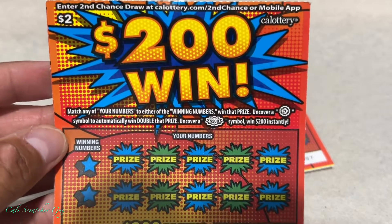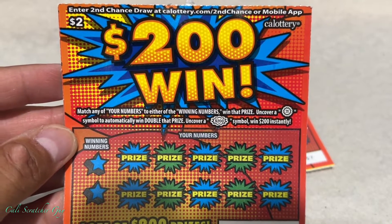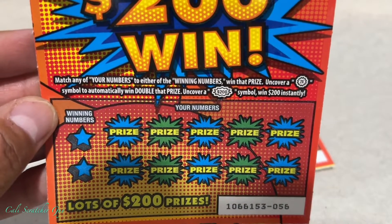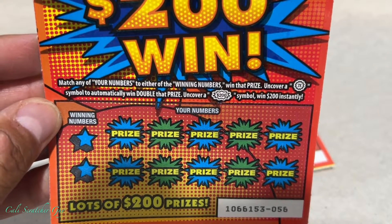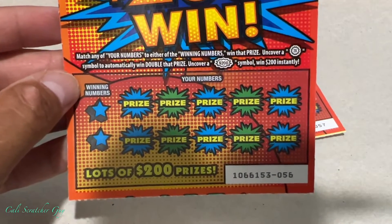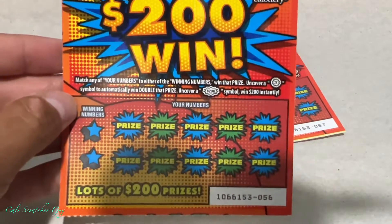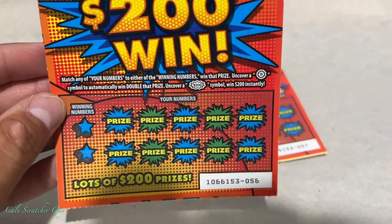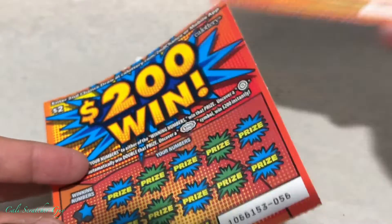Alright guys, just like always, let's go over the instructions real quick, just in case you guys are brand new at playing this game so you have an idea of how to play it. So right in the middle here, match any of your numbers to either of the winning numbers to win that prize. Uncover a 2x symbol to automatically win double that prize, or uncover a $200 symbol to win $200 instantly. It says lots of $200 prizes. With that being said, let's go ahead and start scratching.